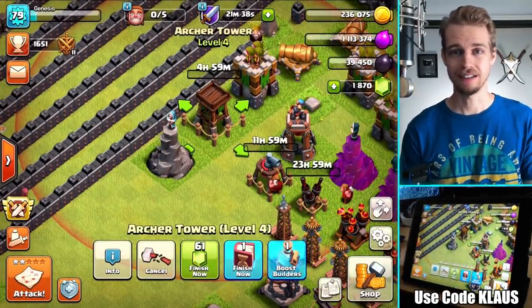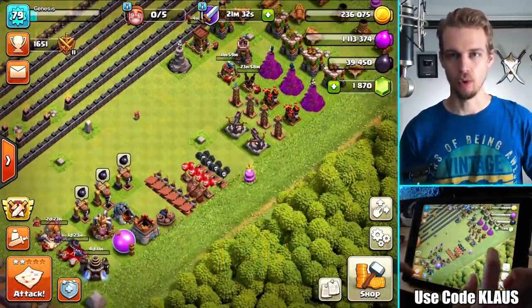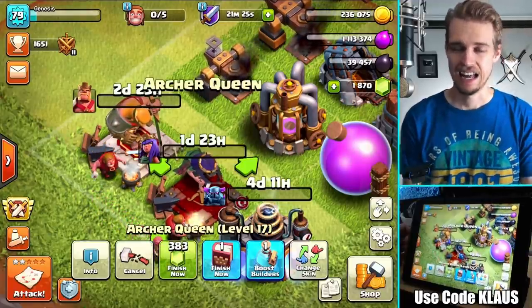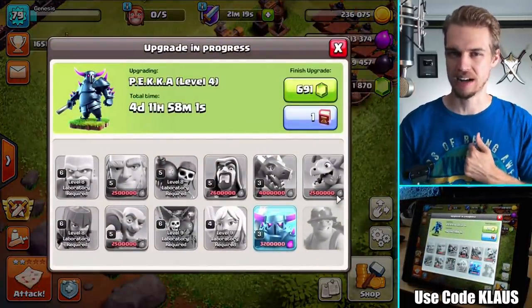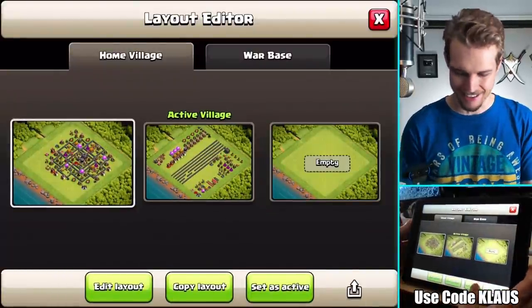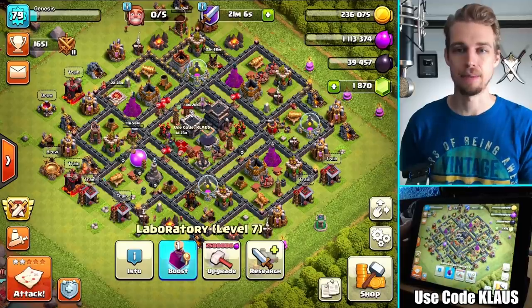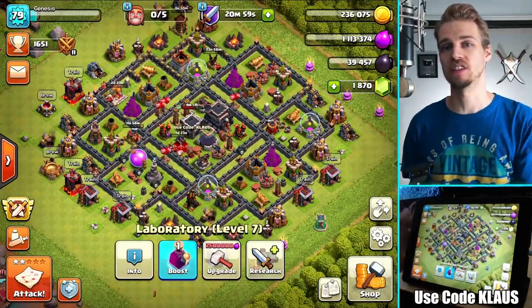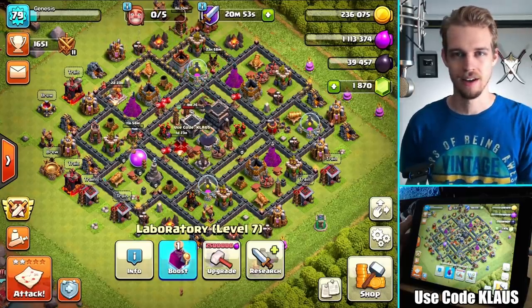All five builders done - we've succeeded and accomplished the goal of keeping all five builders and the laboratory rolling 24/7. King and Queen wake up in a couple days - King will be level 22, Queen level 18. The goal is level 30 before the laboratory is done. The laboratory will probably be the last thing we do at Town Hall 9. That's gonna be it for me today - thank you for tuning in, hope you learned something. Like the video, subscribe, join the Klaus family for daily gaming videos, ring that bell, and use code Klaus if you buy something in the game.